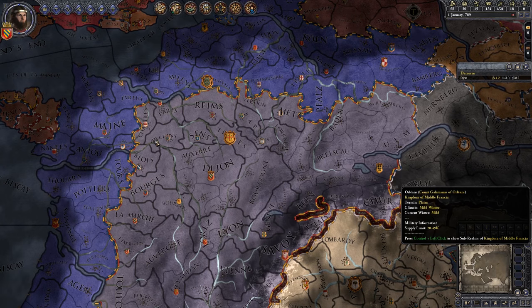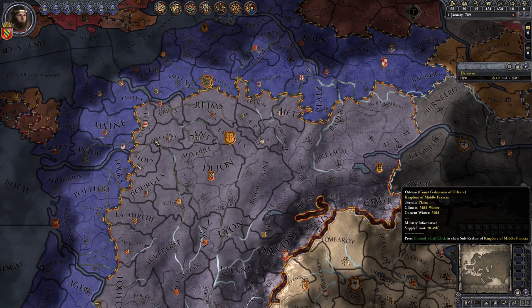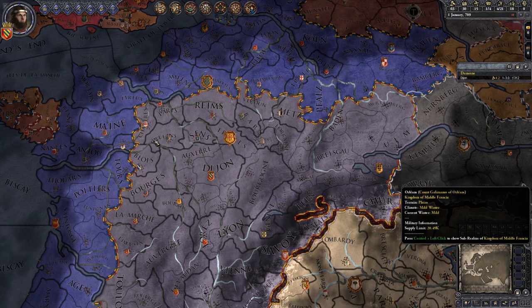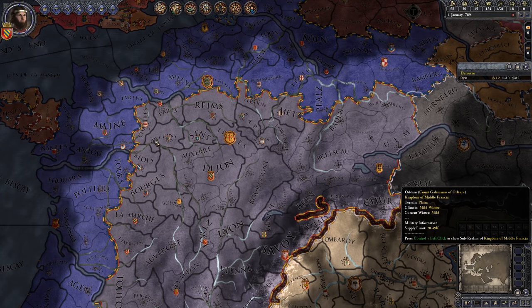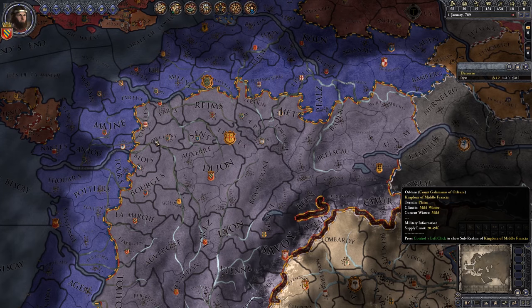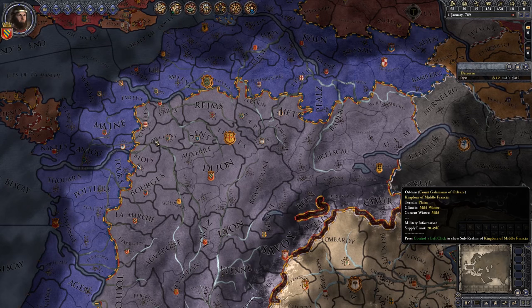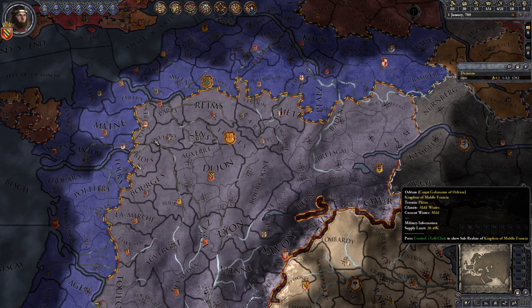That is how it used to be in Crusader Kings 2 until one of the recent expansions changed it. It doesn't really matter like it does in EU4 where there are zones of control in the form of forts — if an army shatters and runs behind one of those forts, it can make it pretty impossible to finish off. So in this game, if you win a fight you just want it to be over. We've basically put the retreat mechanic back to how it used to be a few expansions ago.